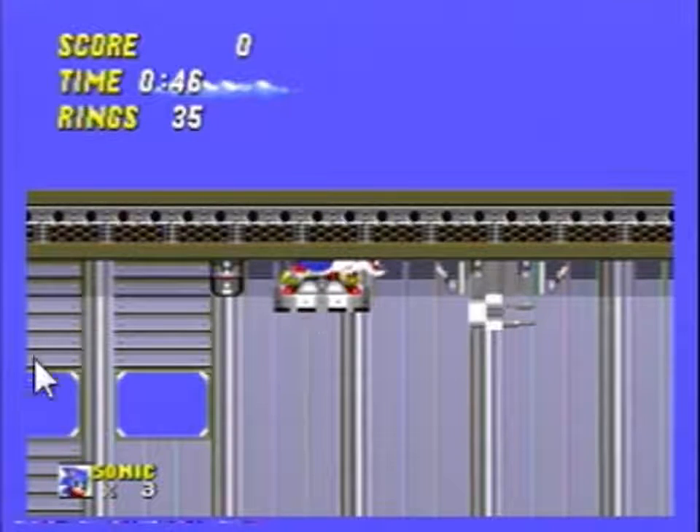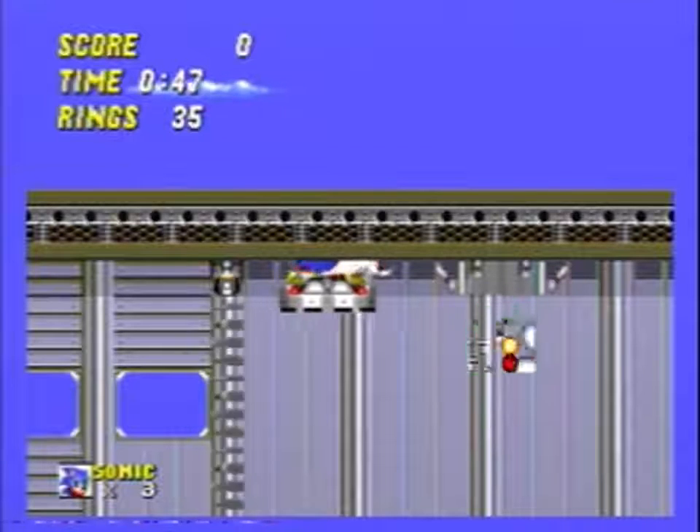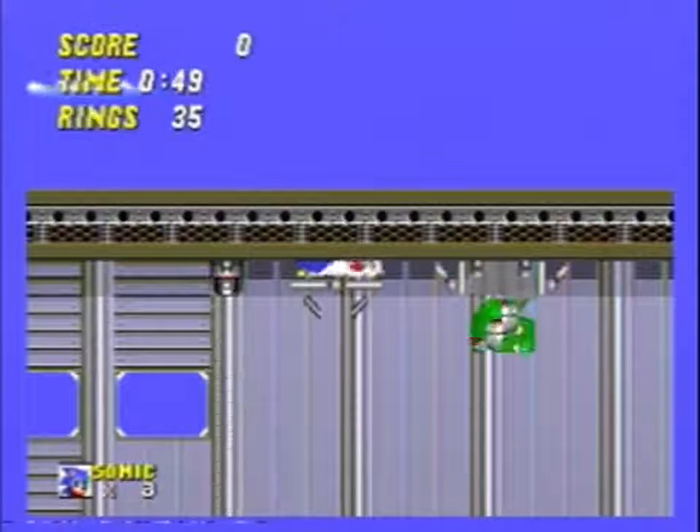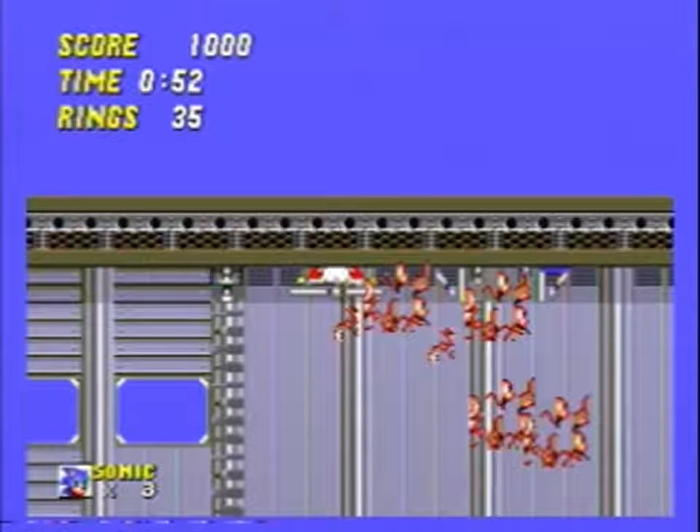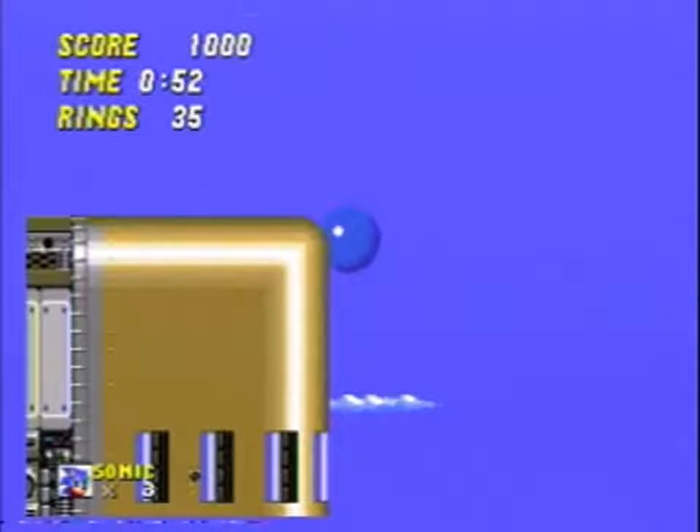Hold down and press A, just charge it, continue to hold down at this point. And then as soon as you get that eighth hit, release the spin dash and hold left. And that will put you out here.